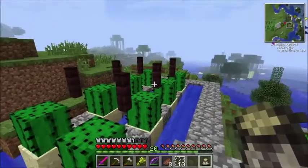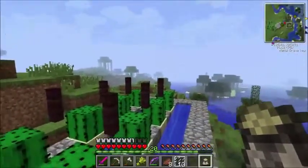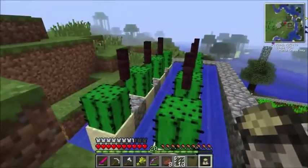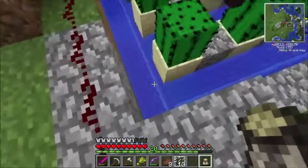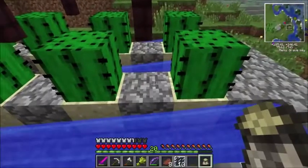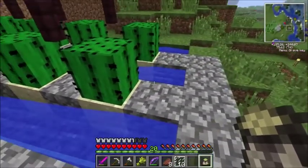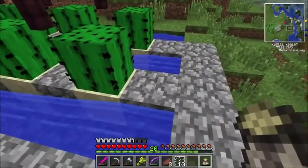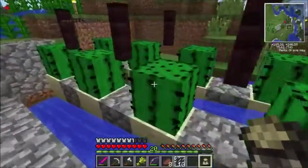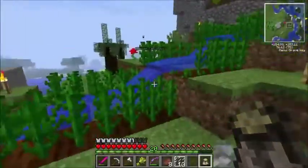I also built this cactus farm over here. It's a little automated but not very. I just took some fences and placed them at the second level so they would automatically break, and then the water should carry the items down. I'm not sure if there's potential for items to land on the cobblestone sections, but it's been as efficient as I need it to be.